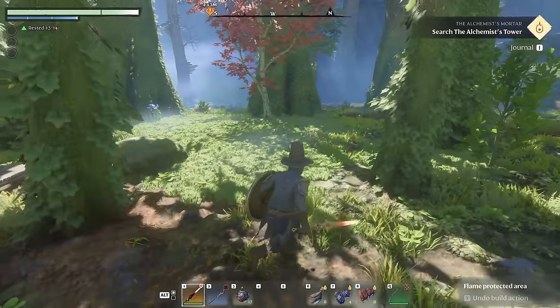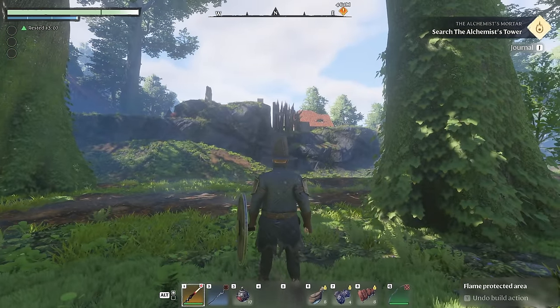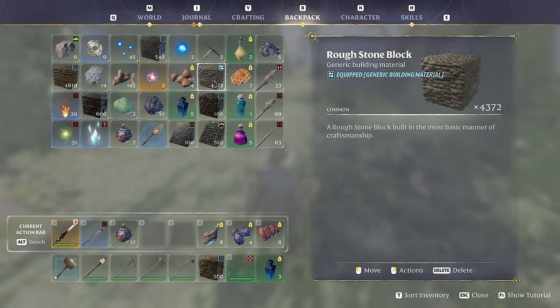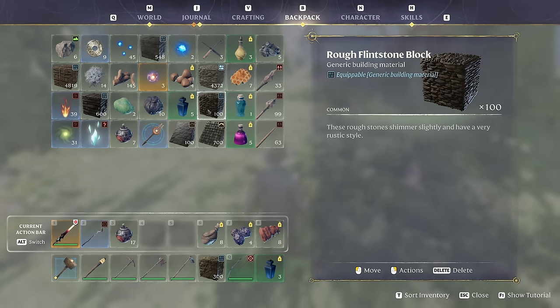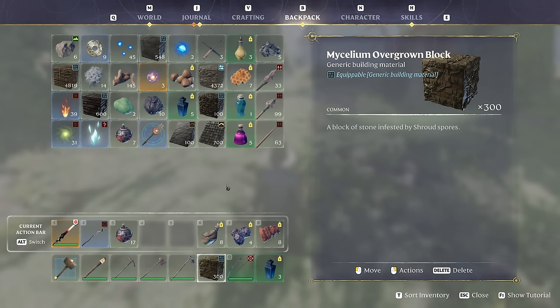I found a nice little clearing in the trees that I think will be the perfect size for the house I want to build today, and it's right near the Willow Crush Camp over there for reference. The main blocks we'll be using are stone, a little bit of shroud wood, tarred wood block, some rough wood blocks, some flintstone blocks, tarred shingle roof block, possibly stone shingle roof block, and I might mix in a little bit of the mycelium overgrown block just to give it some foresty character.